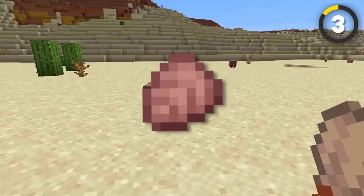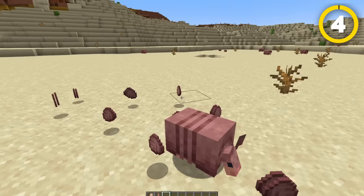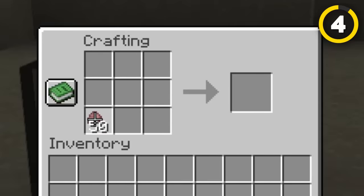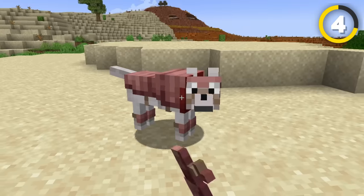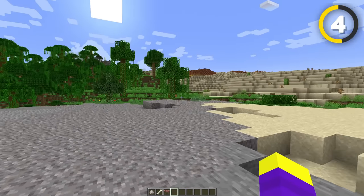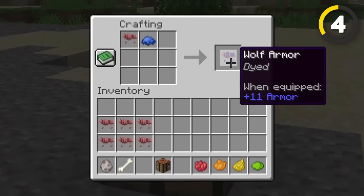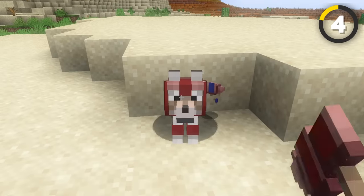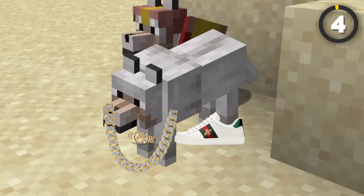If you want to harvest some scutes from these guys, you can take a brush and rub them with it. And with these scutes, you can craft dog armor. Similar to real life, you can now dress up your dog however you like, but in-game your dog actually gets some protection from it. You can combine dog armor with any dye to give your dogs all sorts of drip. And now we just need dog chains, dog watches, dog shoes.